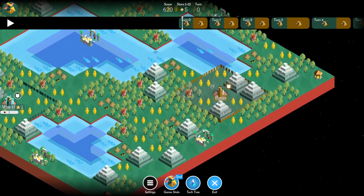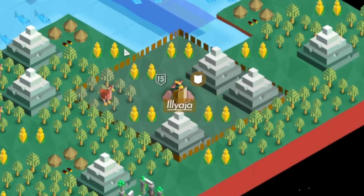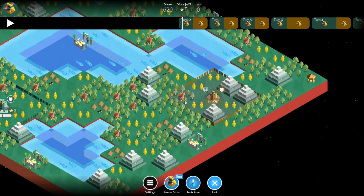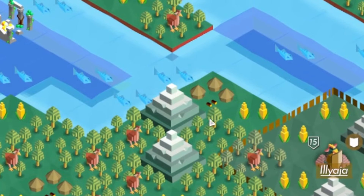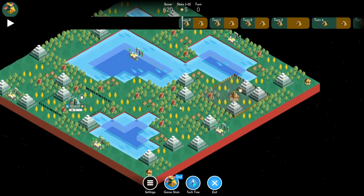Turning our attention over to Arthur — not quite as good. Four fruits, not enough for that level three city that Jacek is going to have. And that village on the shoreline isn't enough to even upgrade that city over there. But let's see what the players do with this.